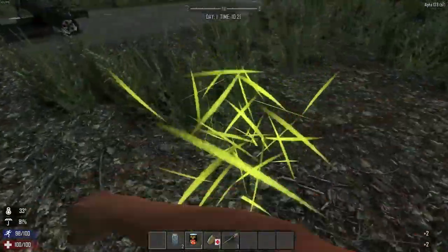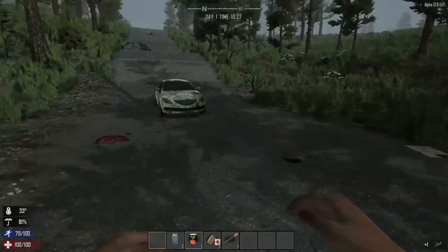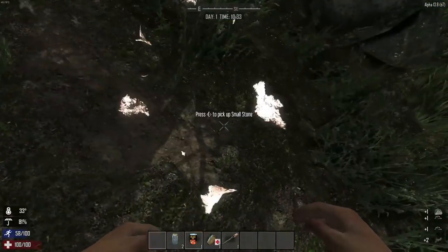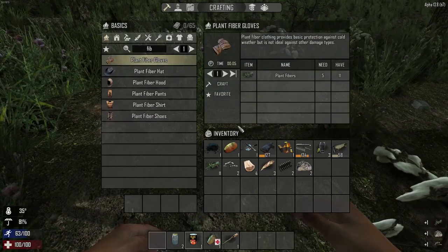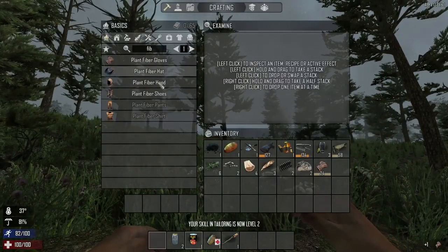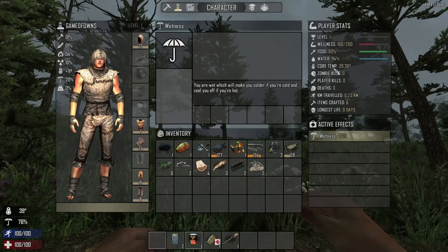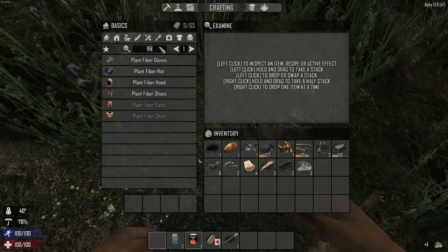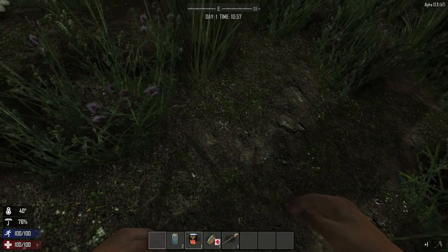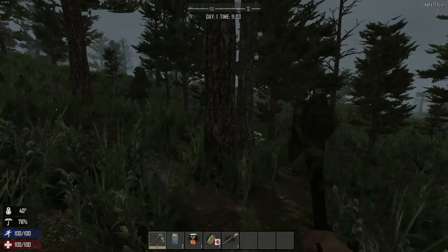I can see there's a zombie heading towards me, so you just run out and keep away from them as much as possible - at least until you get weapons. Let's make some more stuff - gloves. I think I'm safe for now. Got some gloves on, so my temperature's going back up, that's good. I've got some stones - let's see if I can make a stone axe, which I can use to collect wooden items.